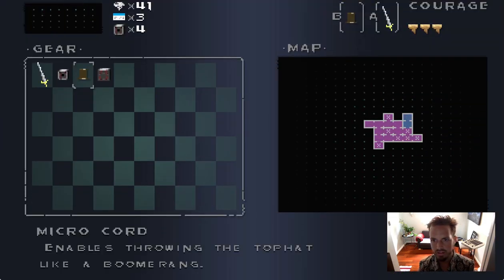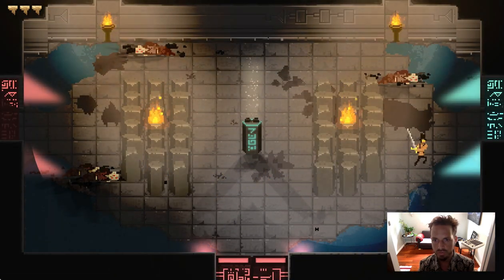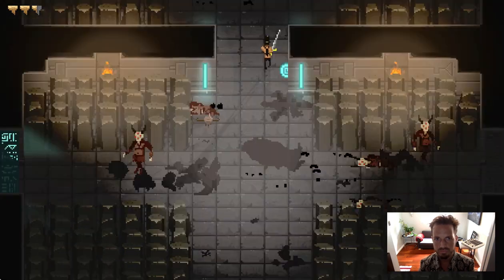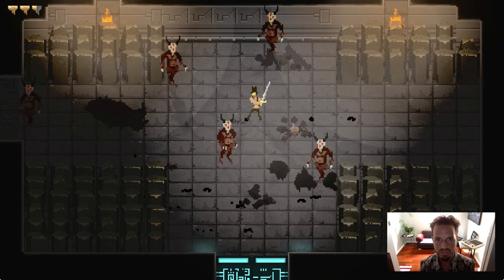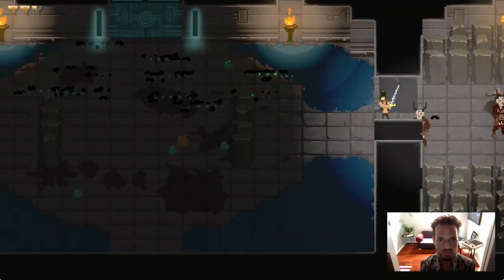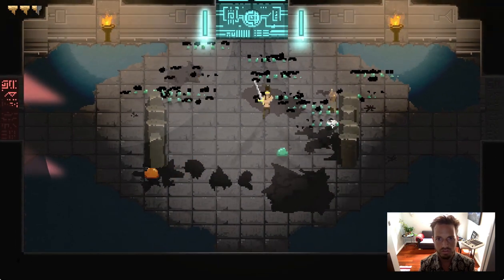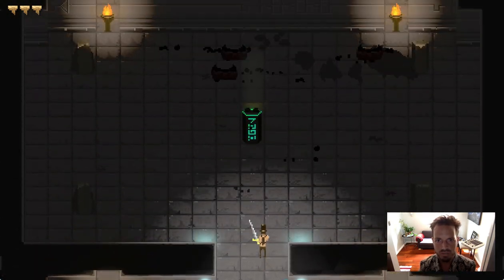Just go straight to the right and then up to fight this boss. Shall not give in to the temptation to fight all of you. That was close. Let's see if we can find a little health. Bag of full health — ready for this boss battle.